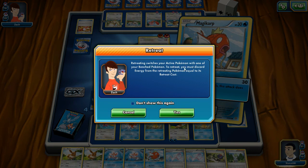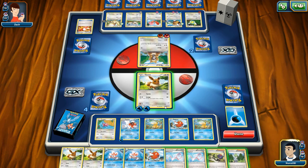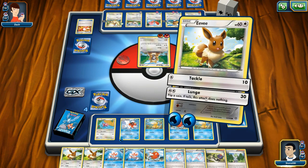'Retreating switches your active Pokemon with one of your benched Pokemon. To retreat you must discard energy from the retreating Pokemon equal to the retreat cost.' Yes, I get it. And then I pick one — boom. Okay. Now Eevee has a chance to start doing damage.